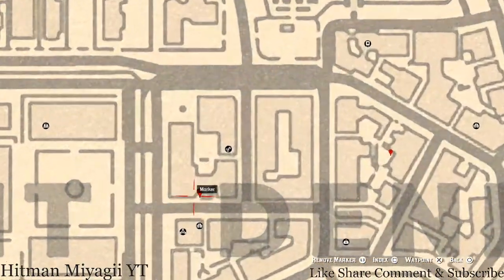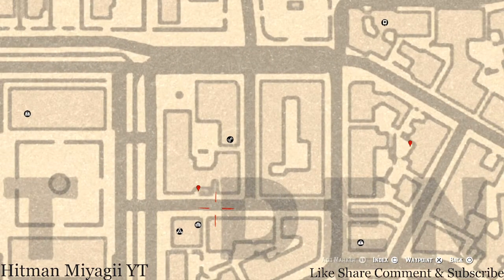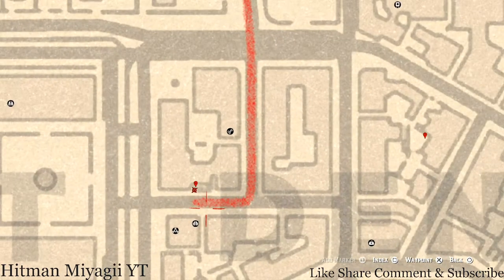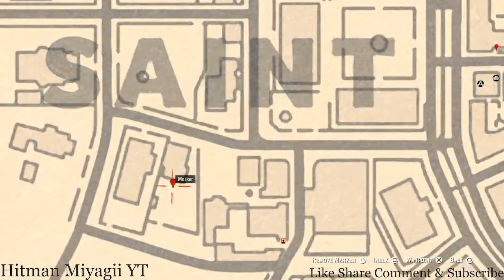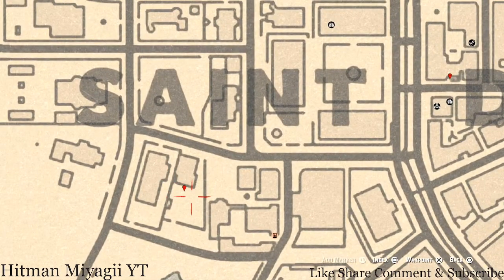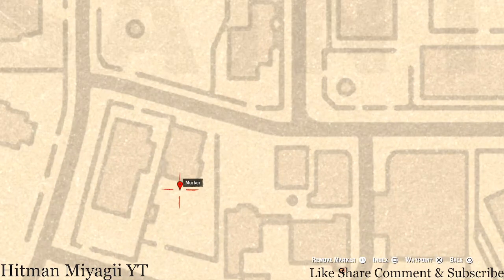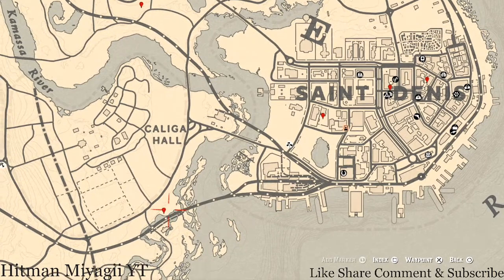Let's go back to the left a little bit — this marker is a family heirloom, an ivory hairpin. It's on the table on the other side of this little gate. Go through that gate and you'll see a metal table, and right on that metal table you'll find your ebony hairpin. Right here under the word Saint there's a house with a backyard patio area — chairs, tables and such. Right on the patio table you'll find a cherry wood cone, which is also a family heirloom.